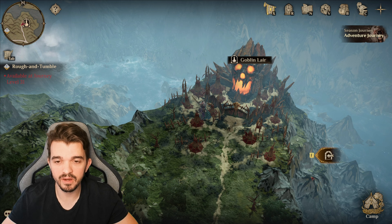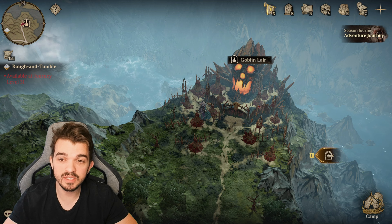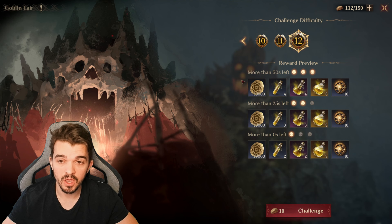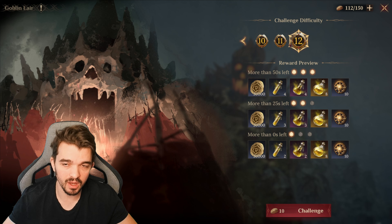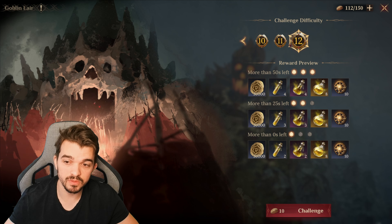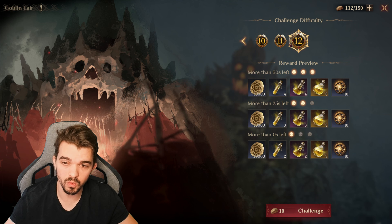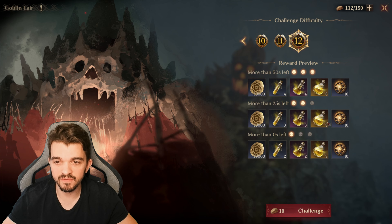We are here on Goblin Lair, and this Goblin Lair is a bit different from all the other seasons. Season 1 was updated, and now we have 12 stages. We had 9 stages when this game was released, so most of the guides I know are just for 9 stages. With this video, I intend to do a guide and show you a comp that you can use to farm Stage 12. I really like this system with 12 stages — it gives you more materials, it's not so random, so it's much better to farm.